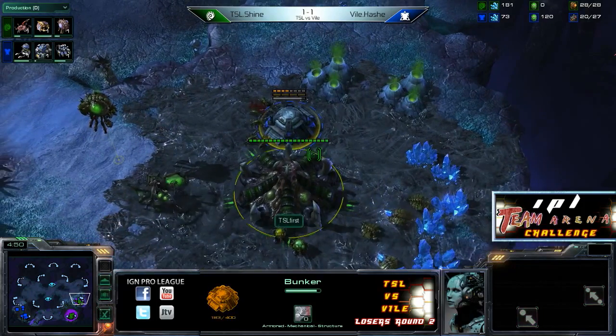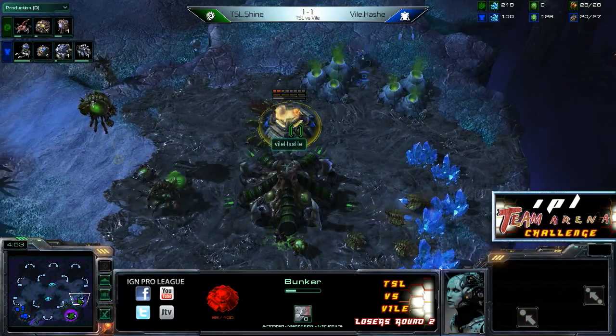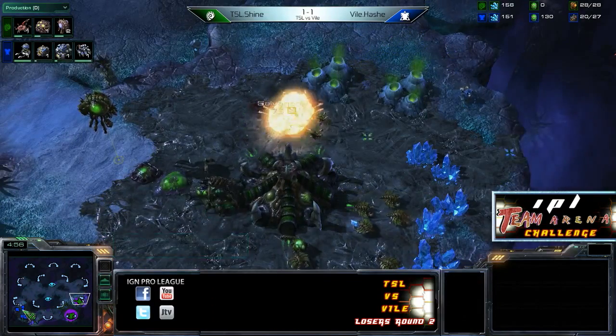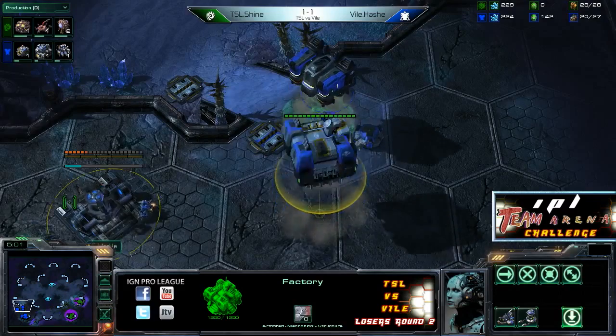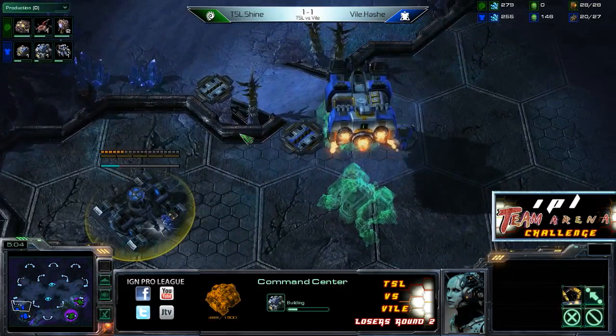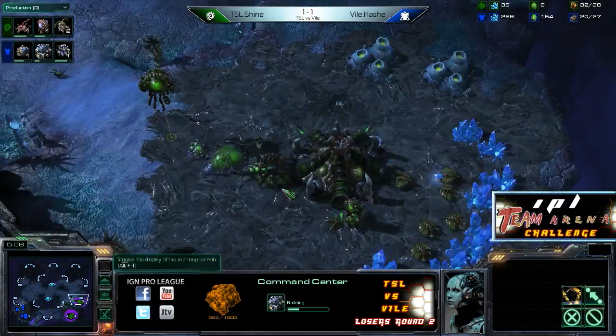Hash just leaves the bunker there — it doesn't look like it's going to do any damage. But the drones did lose a lot of mining time. Good start by Hash, getting that little bit of an edge early on. He will salvage that bunker to get back his 75 minerals. In the meantime, the Hellion expand is coming back at home, and looks like he'll swap those in just a second.